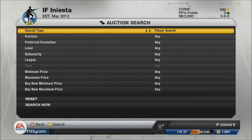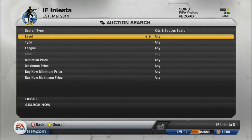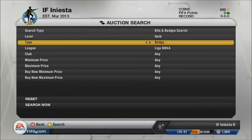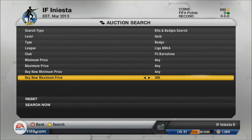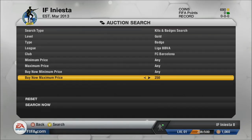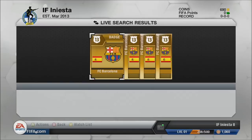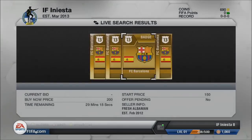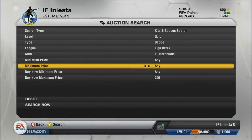We go and pick up the Barcelona badge just because it's the team where Iniesta plays. There are quite a lot of them up on the market so we narrowed it down to 200 coins buy now. We were actually going to buy now but instead decided to just put a bid on to save the coins for trading.